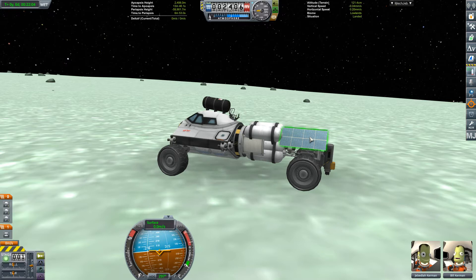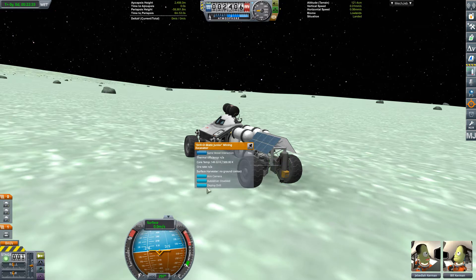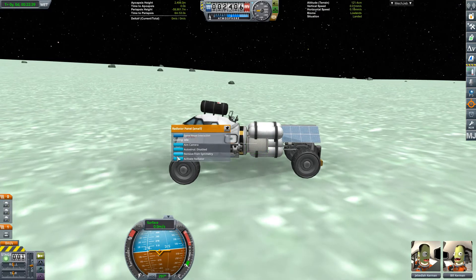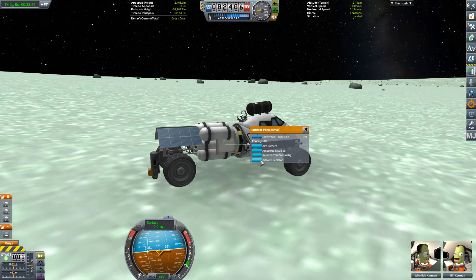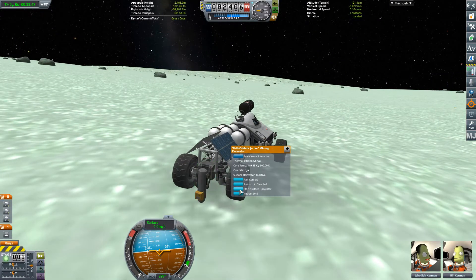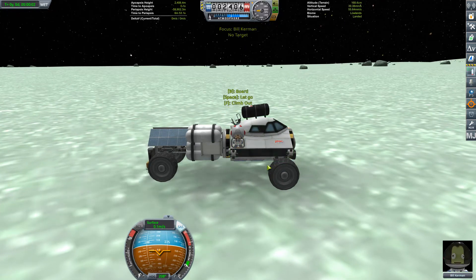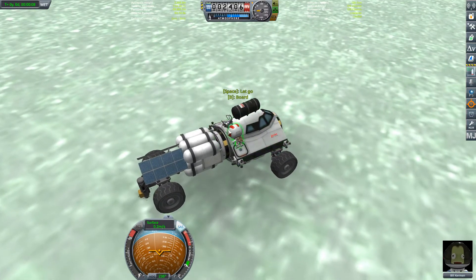So there we go — we're here, just about to deploy the drill. Checking that everything's stable and it's not going to disappear off anywhere. I activate the radiators because we generate a bit of heat when we're drilling — one radiator wouldn't be enough, but two makes it symmetrical. We only need to drill about one and a half units — the tank's enough for 65, I can't remember exactly.